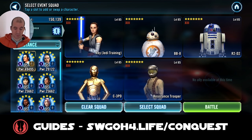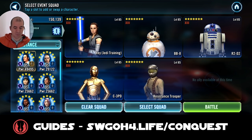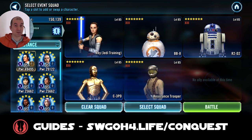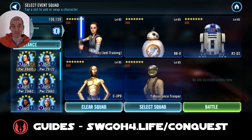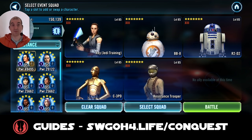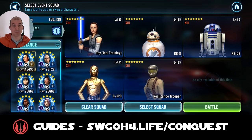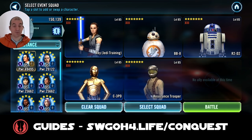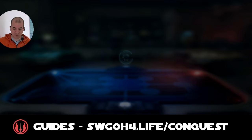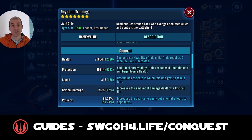Let me show my Rey team. Obviously you need Rey and the three droids, and the fifth is flexible. I use Resistance Trooper - you can use Hero Finn as well, he's an excellent choice, but I thought Resistance Trooper could be more accessible. Even without Hero Finn, Resistance Trooper can still do the job because he gets lots of bonus turn meter whenever you expose an enemy, and he can keep using his special ability to remove turn meter from exposed enemies.